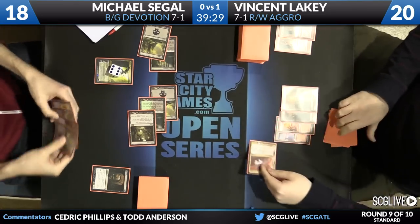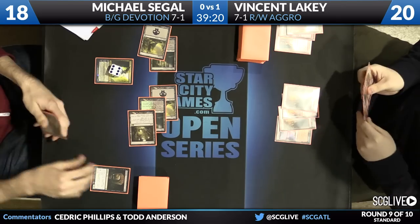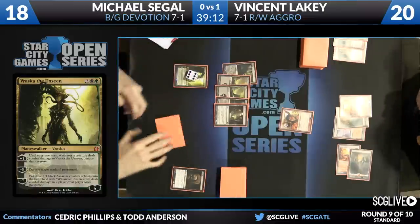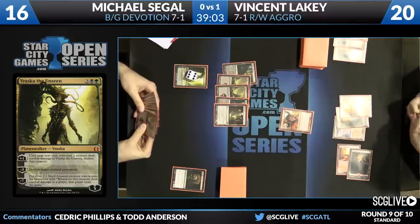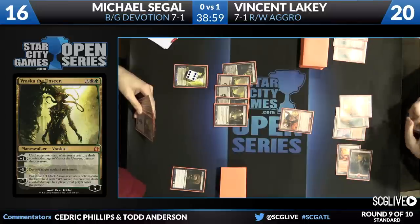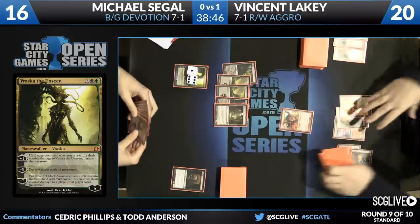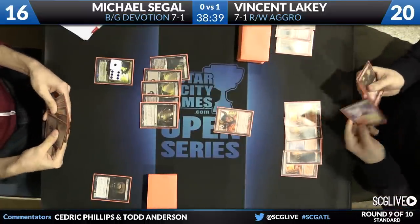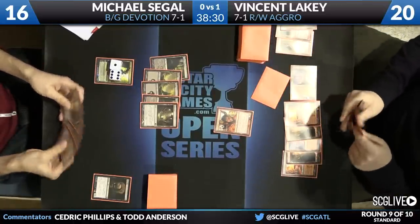Pack Rat on turn five allows you to discard your sixth land or a superfluous removal spell when your opponent isn't playing many creatures — like Vincent is doing this game. Michael's just playing a Visar on five, but if this was Pack Rat making a token he might have the potential to take over the game, or turn one of his lands into a way to force discard of something like Magma Jet. Vraska shows up and this is interesting — I don't know if we've ever had the assassin tokens on camera. It only takes seven loyalty to get up to the assassin tokens, which could actually be a path to victory for Seagal. Vraska is a pretty sweet card — it comes in with so much loyalty, one of the very few planeswalkers like Jace, Architect of Thought where you just have to send so many things at it to kill it.